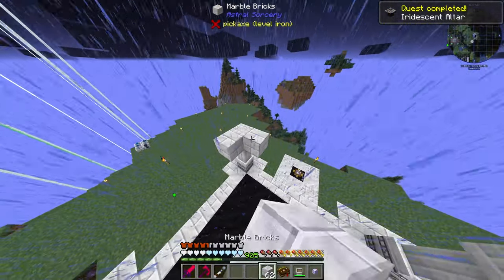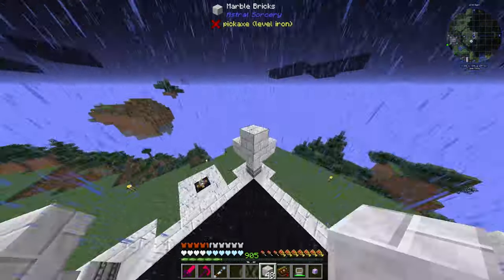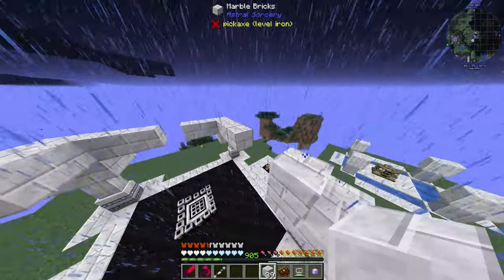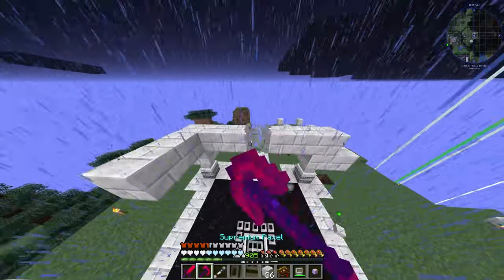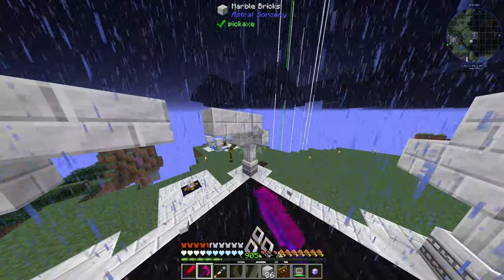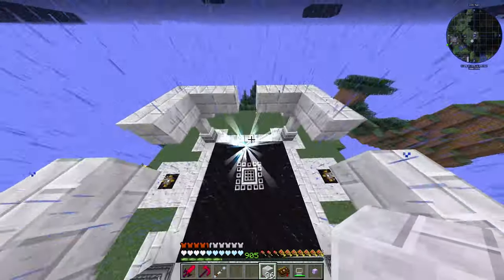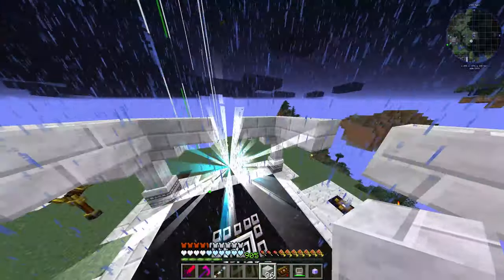Now let's actually add these on. I need to do it like this, and then it comes out three on each side with a one-block gap between each piece. There's a bit of lag causing me to miss some places. You break these ones underneath the corners here because they're not supposed to be there. There we go - the altar's working because this light appeared.